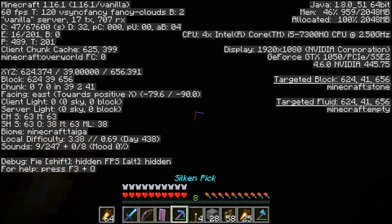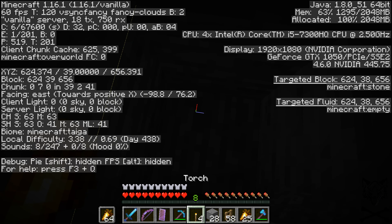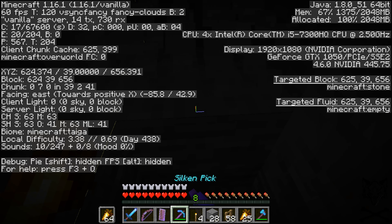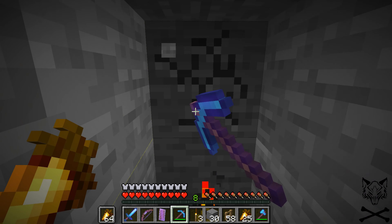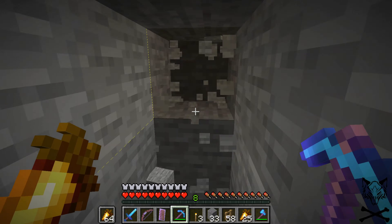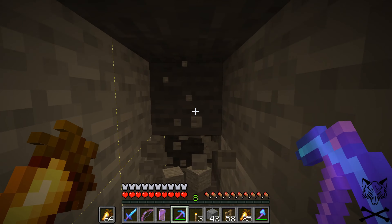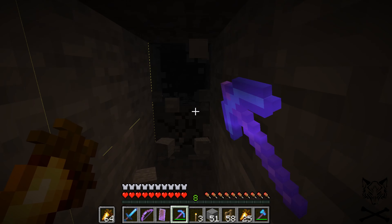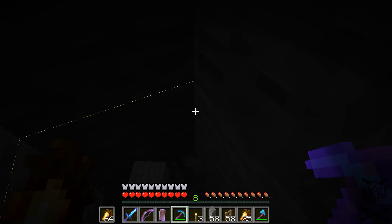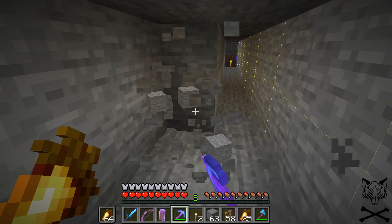Now that we have a guardian farm, I will be doing an area that's kind of hidden, and that will be utilizing sea lanterns. I like sea lanterns in some aspects, I also like glowstone in some aspects, and then in others I prefer to use redstone lamps.